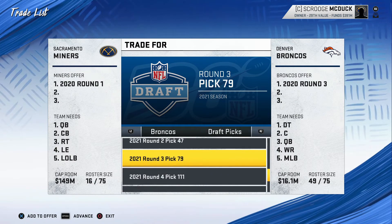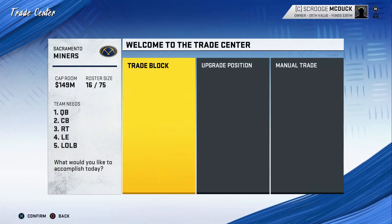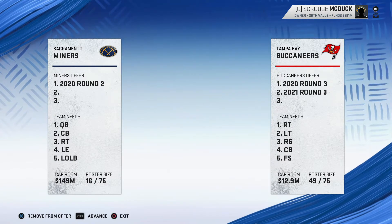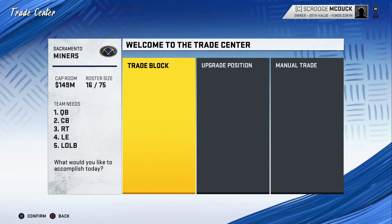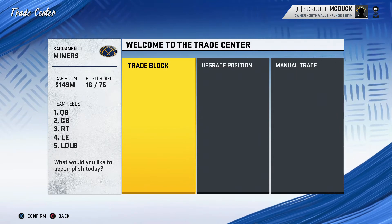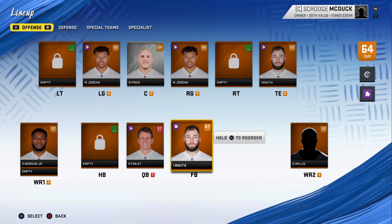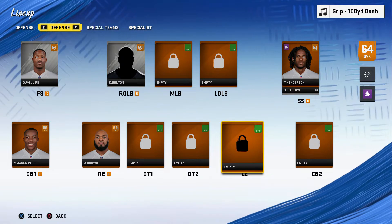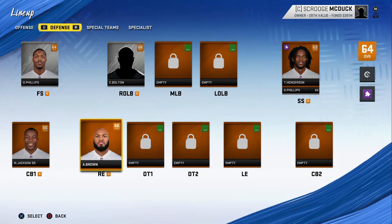I'm looking to trade our first round pick for a third rounder this year and a third and a fourth for next year. The Denver Broncos are going to be very happy — they get the number one pick. I'm also going with the Buccaneers' pick for this year and a third round pick for next year. That's two more third round picks. We have 149 million in cap space and 16 players on the roster. We got Morgan on a new deal, Nauta as tight end and fullback — he can play two positions. On defense we still have Phillips, Colton, and of course Michael Jackson.